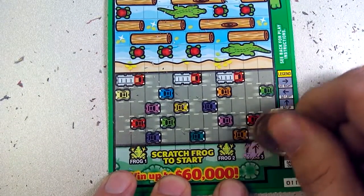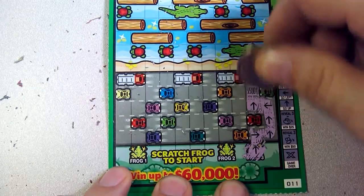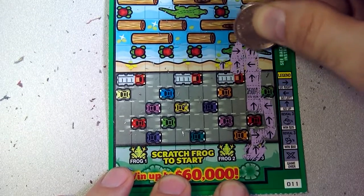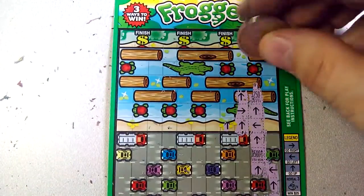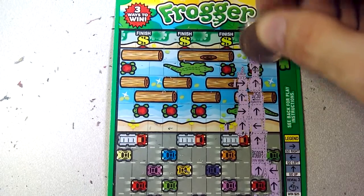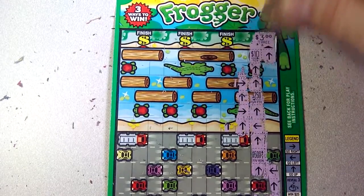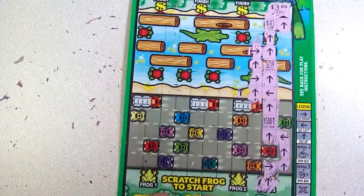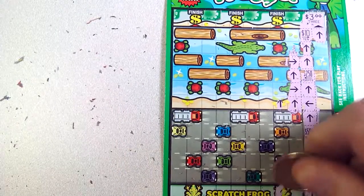Last game, here we go. Left, right, left, right, left, right. Oh, this one looks good! Looks like we got a good one — $3. Along the way we saw $500, $250, $10. Nothing additional there.